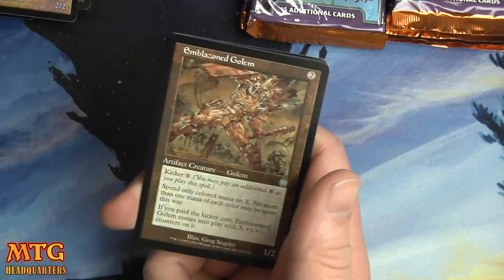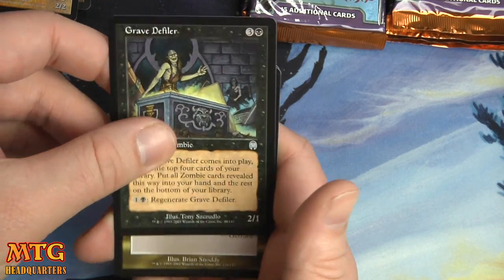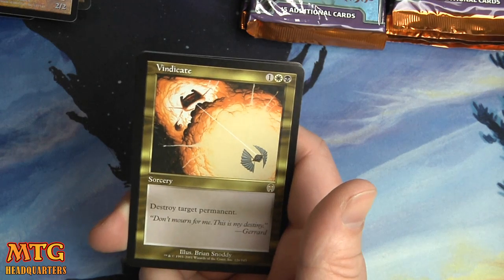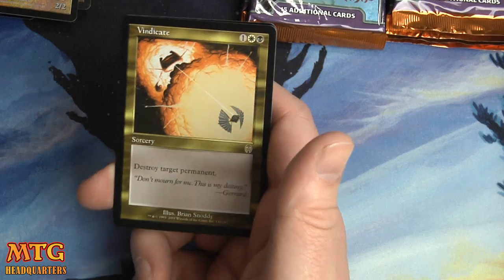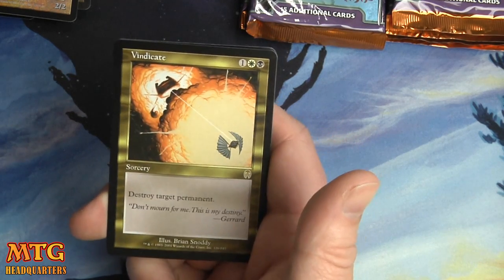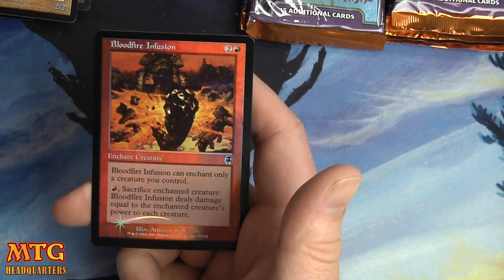Squeeze Revenge, Emblazoned Golem, Grave Defiler, and Vindicate — there we go, now we're getting some good pulls! Destroy target permanent — easy peasy, simple: one white and a black. And we have a foil Bloodfire Infusion — absolutely all the foils in the middle of the box!